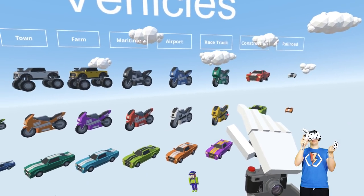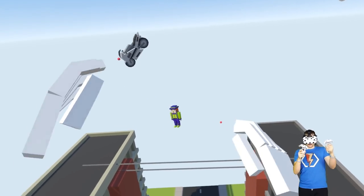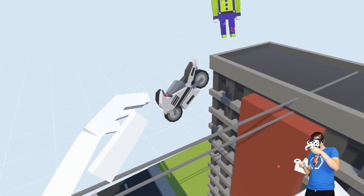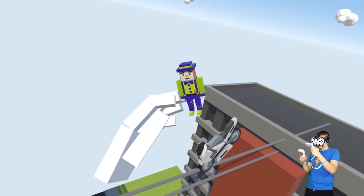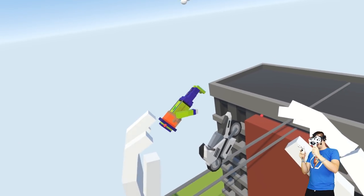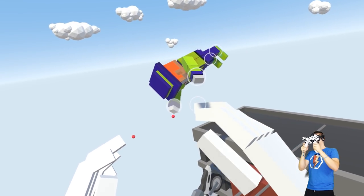We haven't used motorcycles before, let's go ahead and use one. So the clown is going to be riding on the nose of a motorcycle. He's going to be doing like a handstand on the motorcycle.